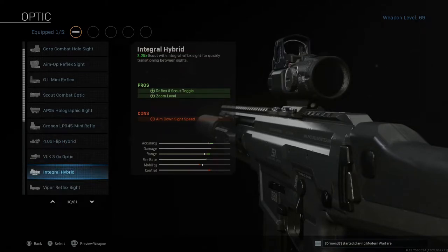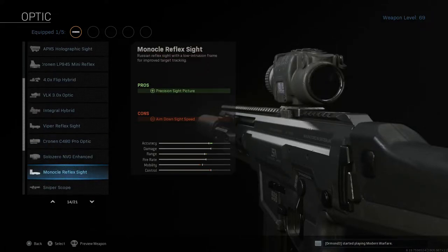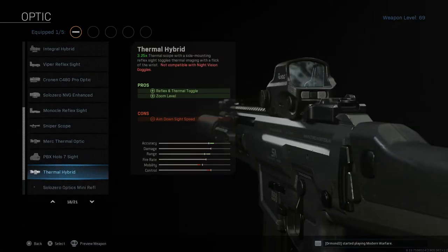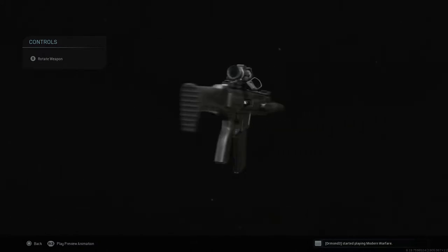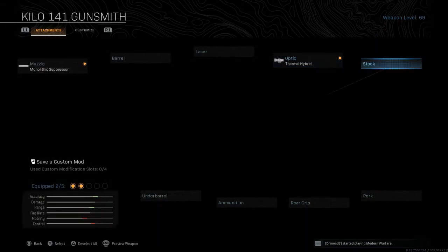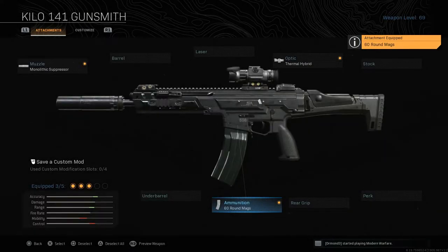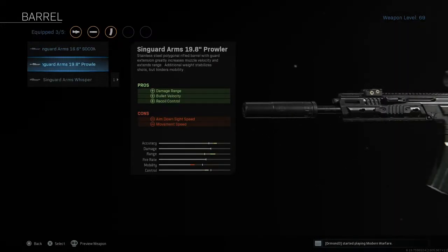Moving along, for my primary weapon I like to run either the M4 or the Kilo — these are the best weapons in the game in my opinion. For attachments, I'm going to have a thermal scope, a suppressor, and a magazine with a minimum of 60 rounds. You need at least 60 rounds to start killing people efficiently. The other attachment slots I just fill with whatever.